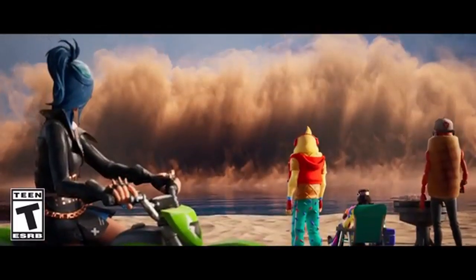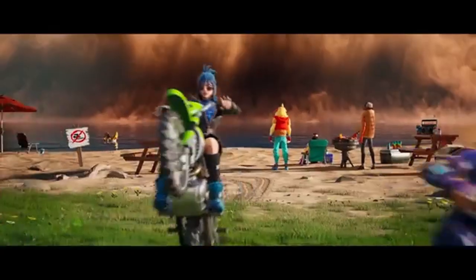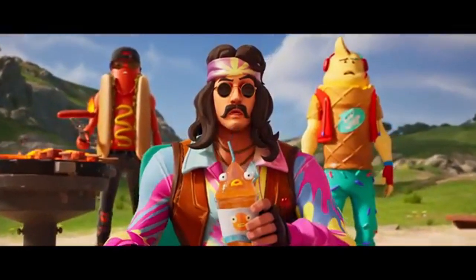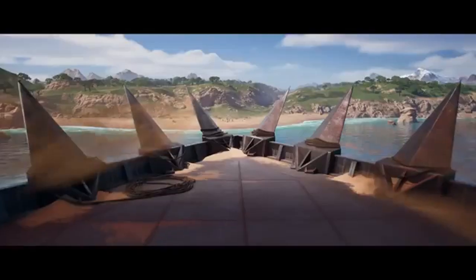The island has been drastically altered to fit the new theme. Expect to see new locations like Scrap City, a massive junkyard filled with hidden loot and dangers around every corner. There's also the Outlander's Outpost, where you can pick up missions and bounties to earn extra rewards.